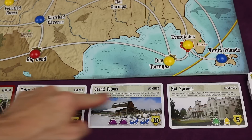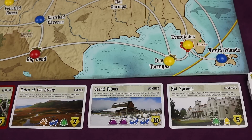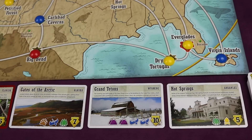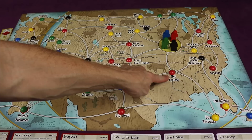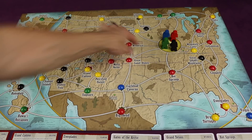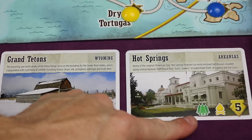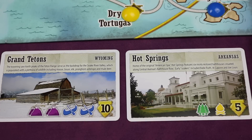All of these parks are specific and it tells you where they are on the board. For example, Hot Springs in Arkansas — you can see it right here on the board. So how would one visit Hot Springs and experience it to get the five points? You see what it actually needs: here we need a tree and a campfire.